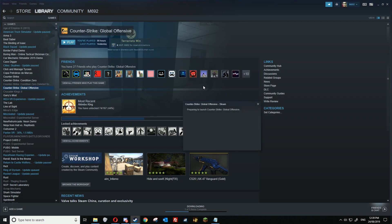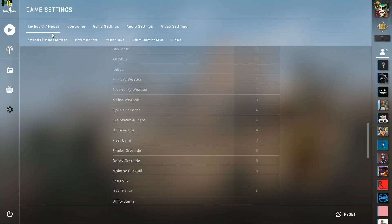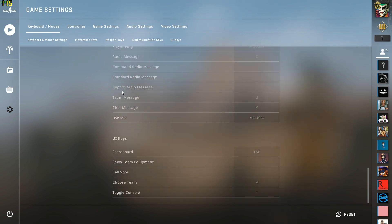First, open CS:GO. Step one is to go to your settings menu, go to Keyboard and Mouse, scroll down and find UI Keys, and set 'Toggle Console' to whatever key you want — I'll just set it as the key to the left of the '1' button.